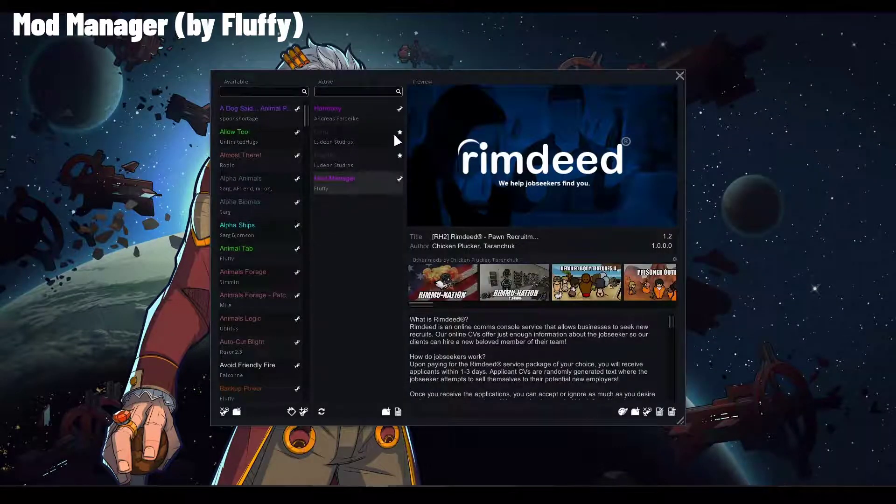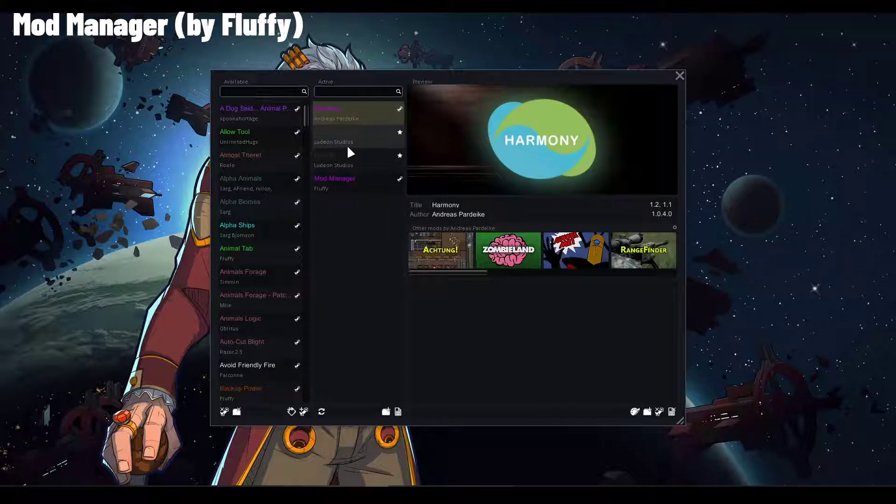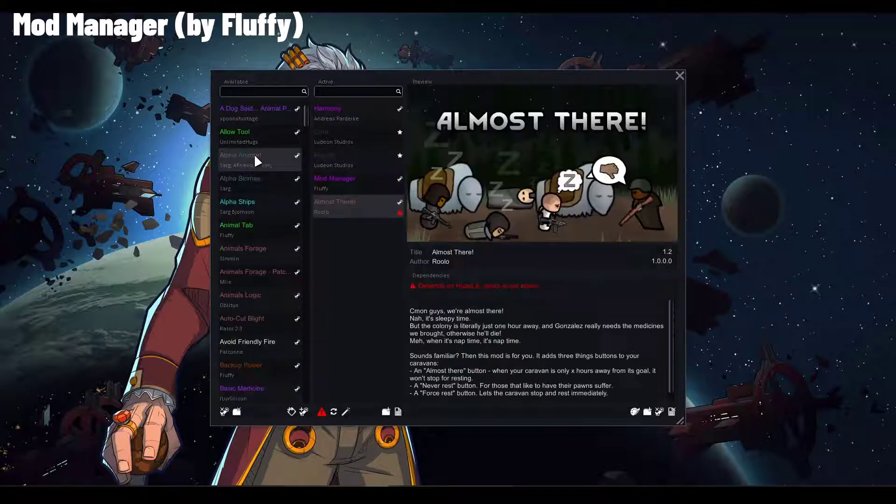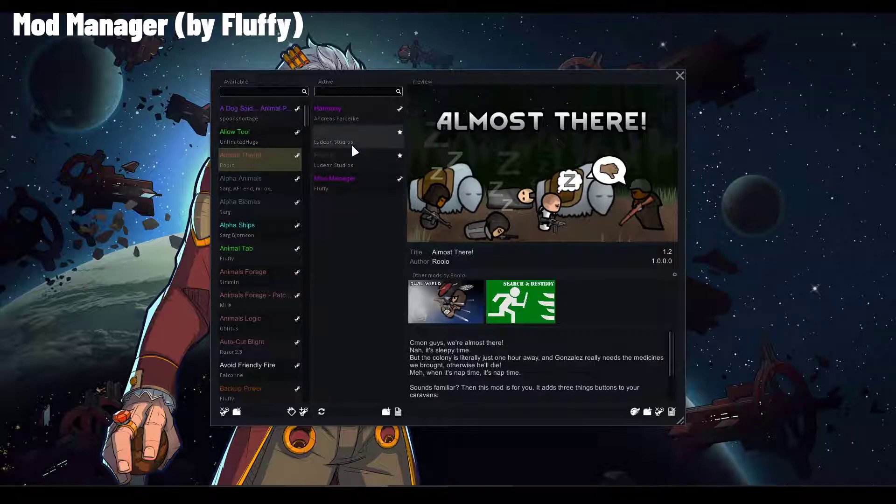Fluffy Mod Manager shows a lot of extra information. It does require the Harmony library, which you must load before Core at the very top. The layout itself is pretty clean — you can drag and drop mods to disable or enable them, and you can also double-click them, so it's pretty easy to control.